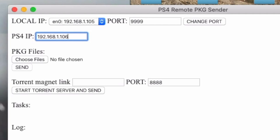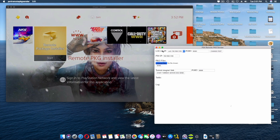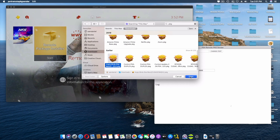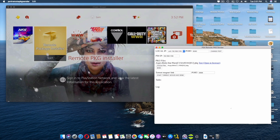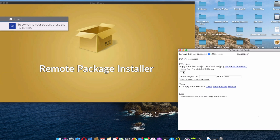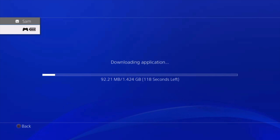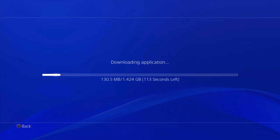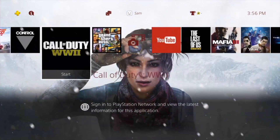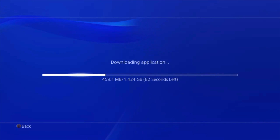Make sure to change the port to 8080 as well - that's important. Click Change Port. Now I'm going to choose the same file - Angry Birds. Before sending, open the remote package installer on the PS4. Once it's open, click Send. There you go - added to downloads, good to go. You can see it was 3 MB per second before on Wi-Fi, but now over LAN it's almost 20 to 30 MB per second. This is how you can transfer any package to your PS4 while doing whatever you want.